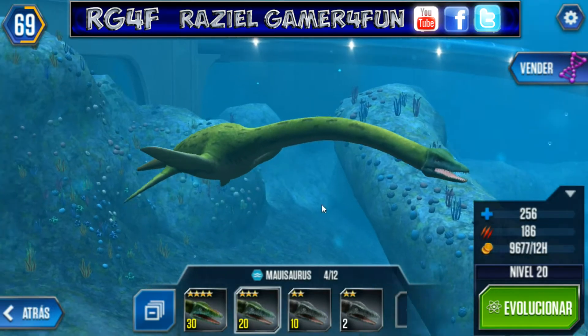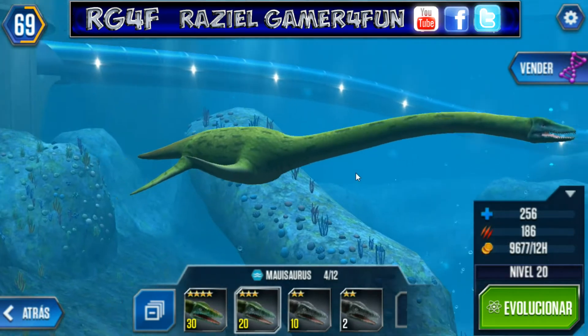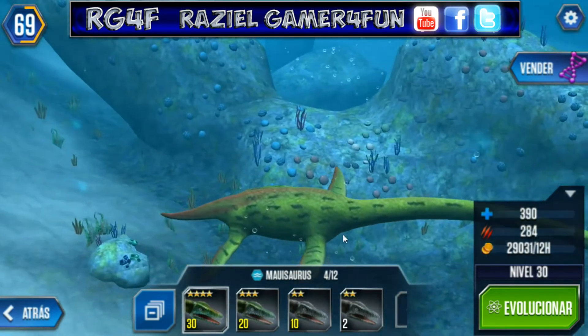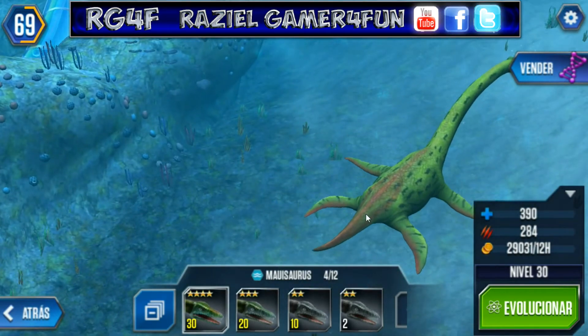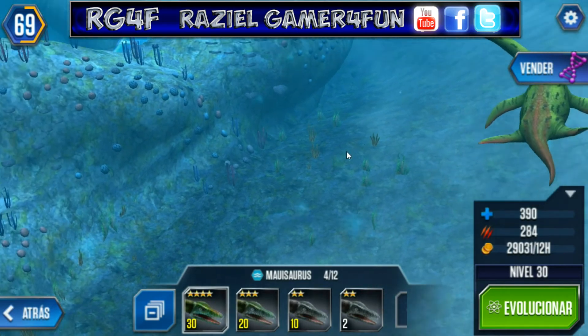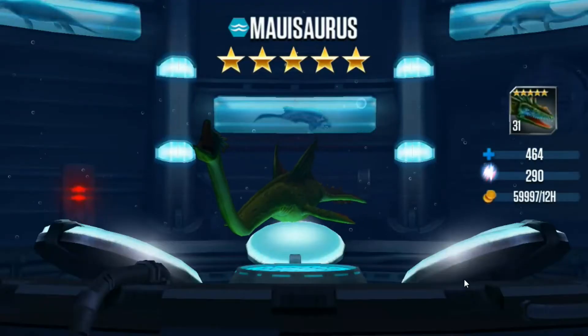This is the level 20 stats undesigned — it gains a green color. The level 30 — oh my god, this has a little brown, maybe, or red color there.